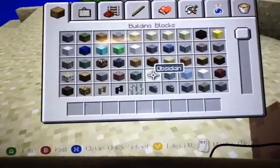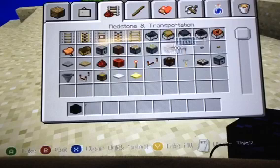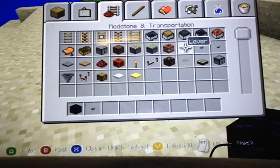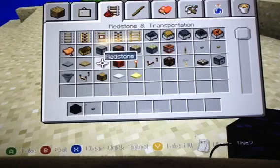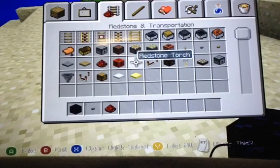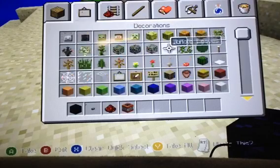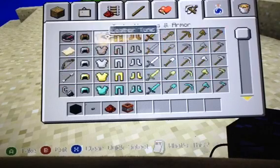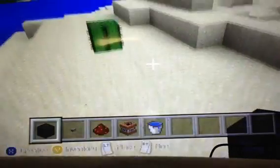First thing you're going to need is sand. You're going to need a button — you can use any kind of button, it will still work. Then you're going to need redstone. And water! You need your bucket of water, like that.